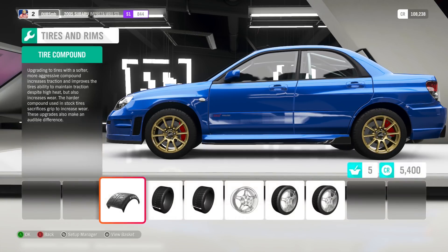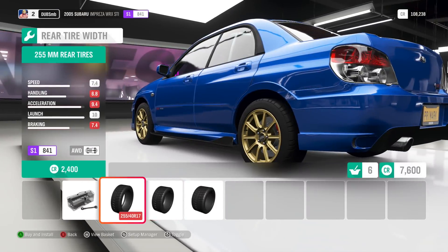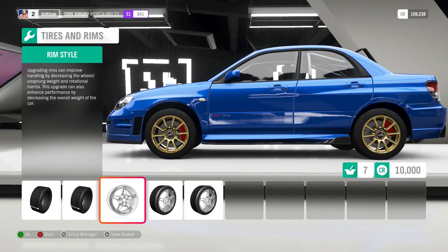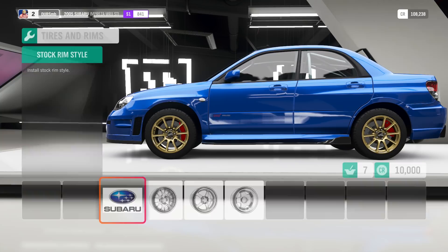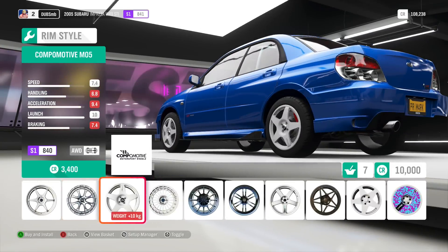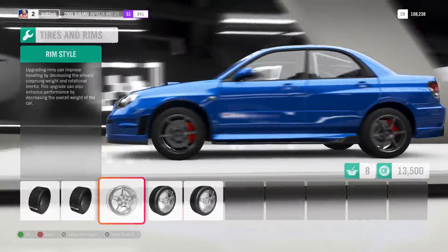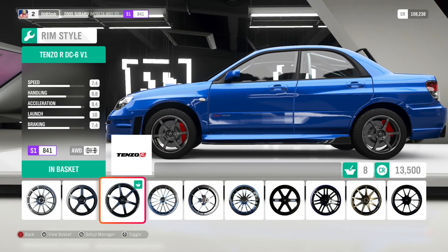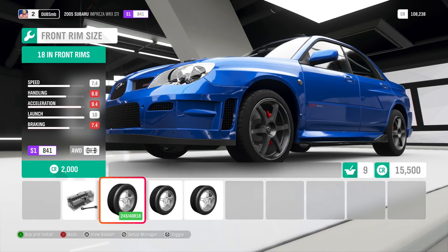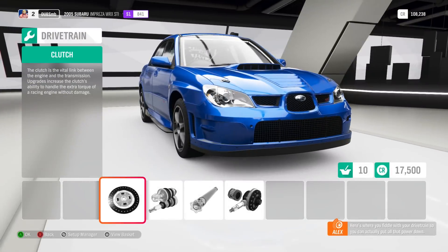I'm going to keep it on sports tires and won't go any higher than that. For tire width, it had 275s on the front — I'll bring that down to around 245s — and keep the rear at about 255s. Someone in the comments told me I can change the color of the car, so I'll try to find a set of wheels I like. I found the Tenzo R DC6 V1s — I kind of like the look of them. We're on 17 inch now, so I'll go slightly bigger to 18 inch front and rear. 19s look a little too mad. This is going to look a lot different since it's on rally suspension and is lifted.